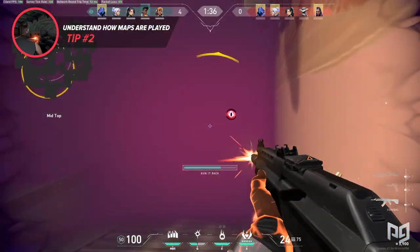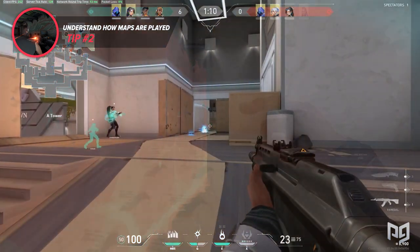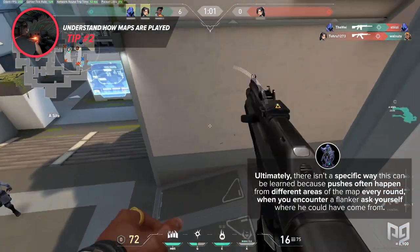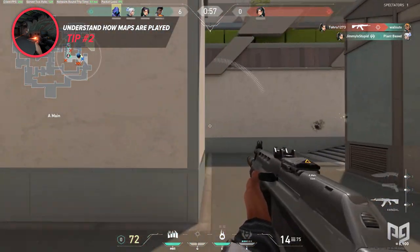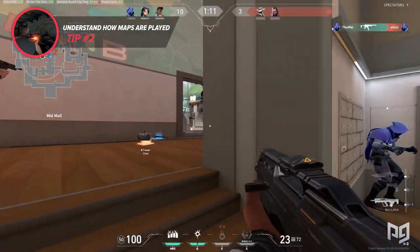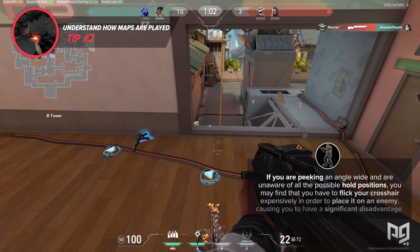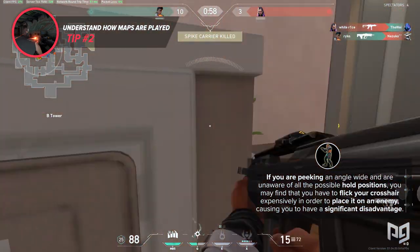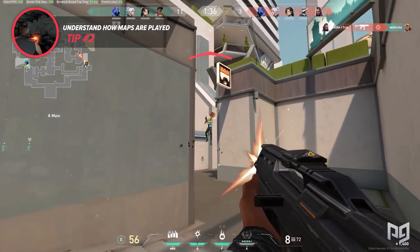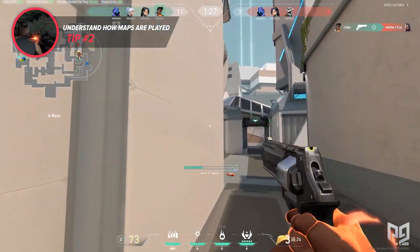It is also very important to become aware of common flank positions. Although this won't directly help you every round since some executes occur faster than others, not being aware of when or where someone is going to flank could cause you to lose rounds you should win. When you encounter a flanker, ask yourself where he could have come from. If you're holding an area for an extended amount of time, you should instinctively look for flankers as they've been given ample time to make their way behind your team. Additionally, learning common hold angles allows you to peak them one by one, flicking minimally and having a good chance of winning the fight. You can also use this knowledge to place smokes or walls more effectively, pushing in with the least contact possible with the enemy.